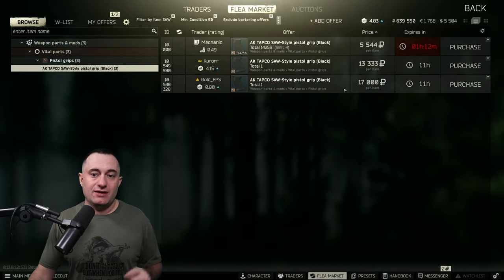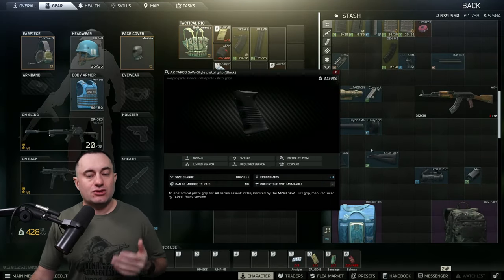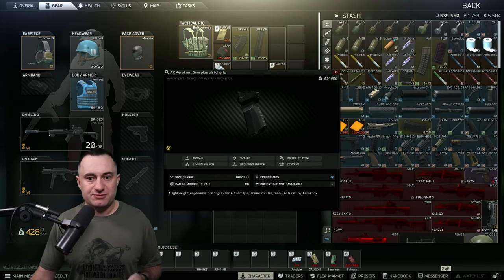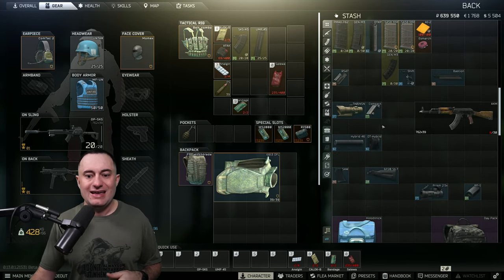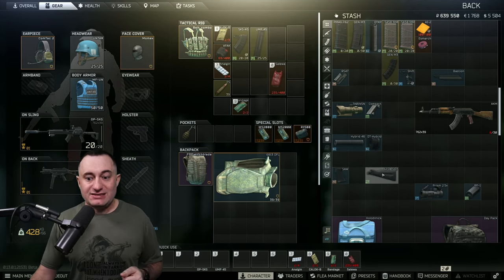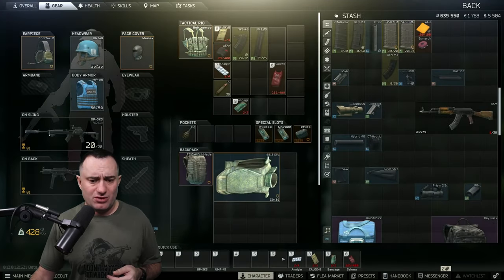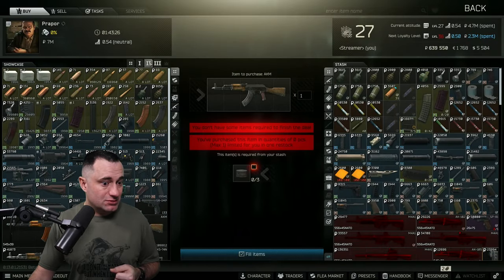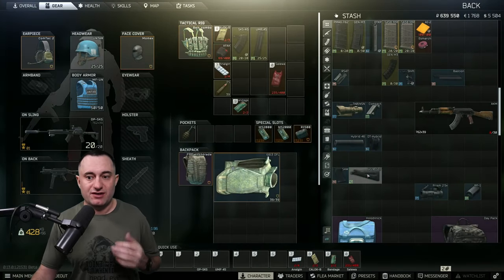For the saw grip, there are a ton of options. It is on Mechanic level two, but all you need is a grip of plus 11 or more ergonomics, and you can find these all over in raid. For example, I have a Scorpius I found that's plus 12 — but save the RK-3s because you need those for other tasks down the line. Anything with plus 11 or more that fits an AK will work. This is just one you can buy. Lastly is the 6P20 stock — just buy it off Prapor level two.